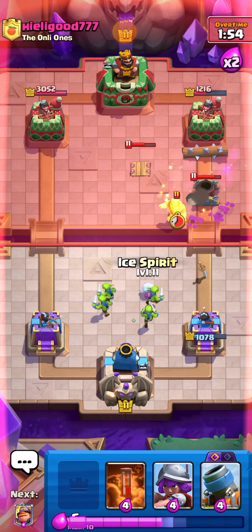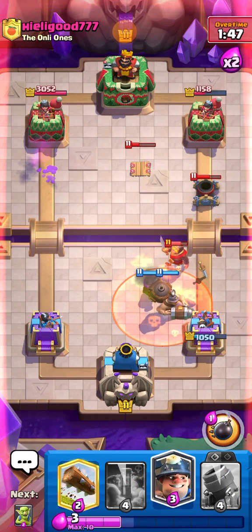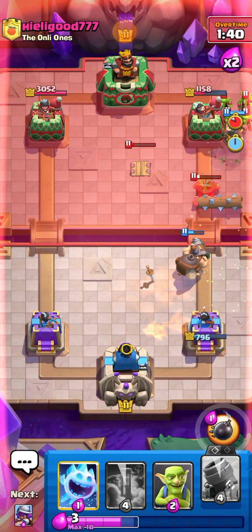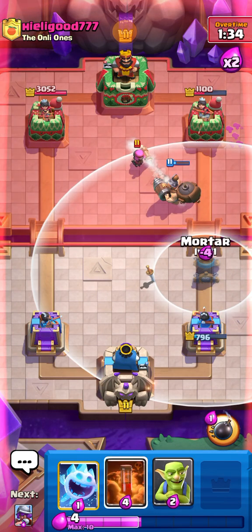My Ice Spirit just died. Going Mighty Miner — see what we can do. We're giving him so much Poison value, it's messed up. Going in for the Log as well — should be able to kill his Mortar and maybe get some damage on the tower.